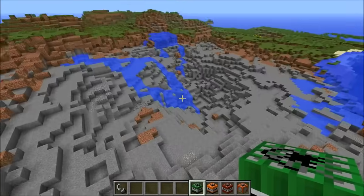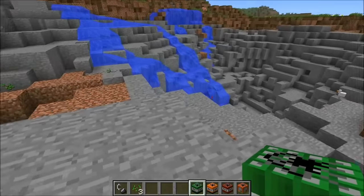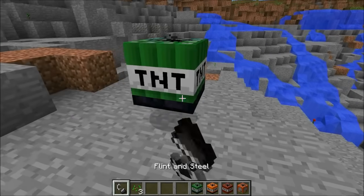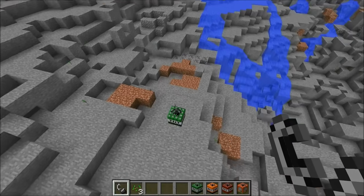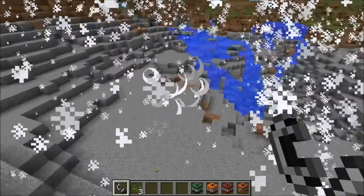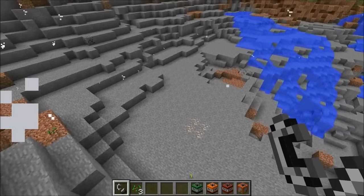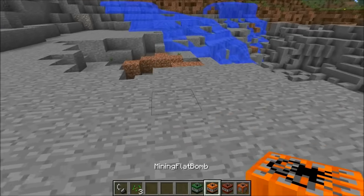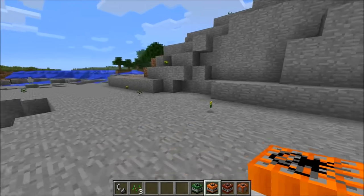The next one is called the flat bomb TNT and it flattens out an area. Let's see if we can flatten this out. Most of these shouldn't be too bad — you should be able to run the other TNTs. Some of them are pretty big but should be able to handle this and kind of flatten it out. So if there's like a hill in the way you could just blow it up with that.